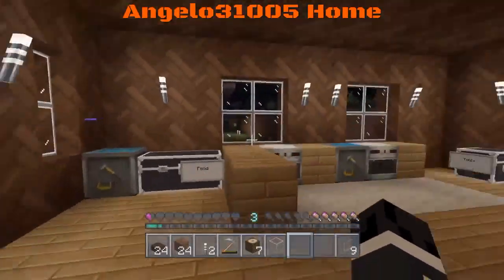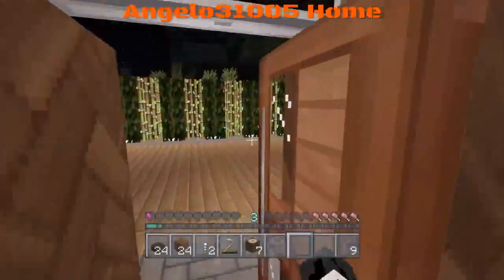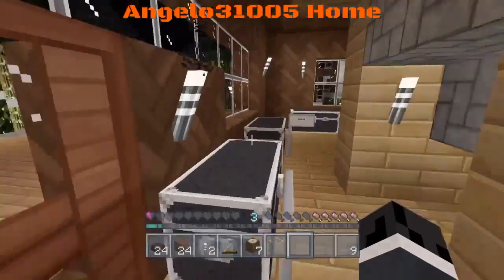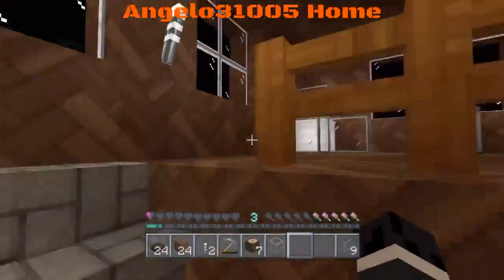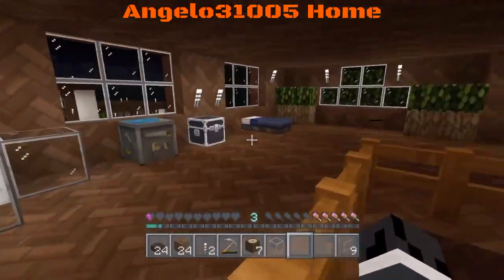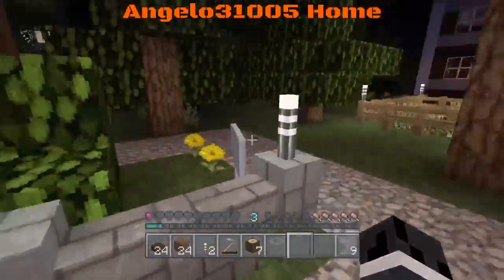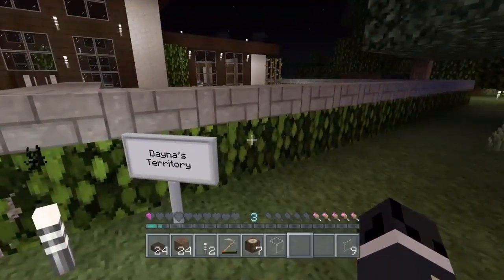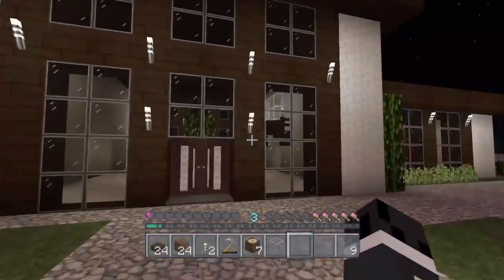Now for the third house — this is Angelo's house. He didn't do it alone; he had Charm help him build it, and you can tell by how decorative it is. It's being worked on on the second floor, it looks like.